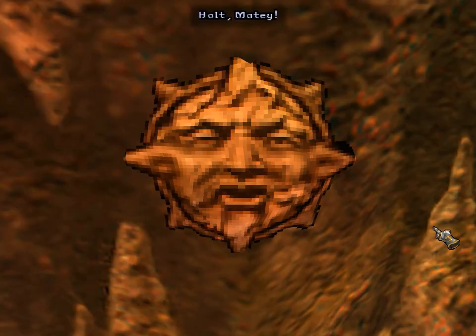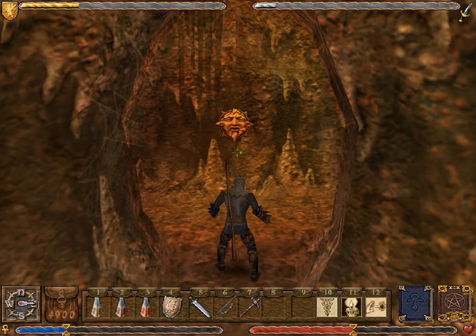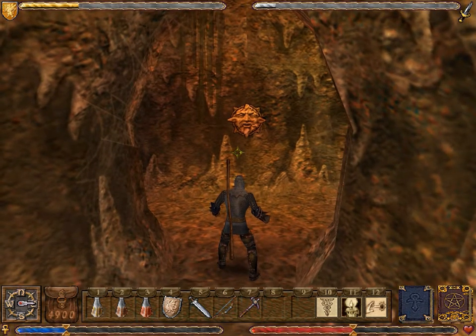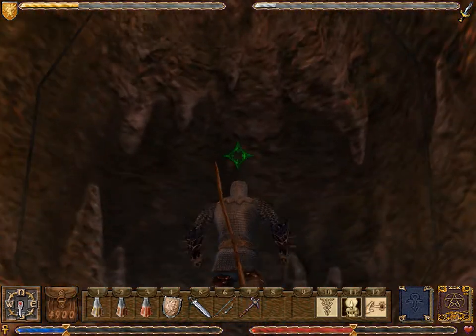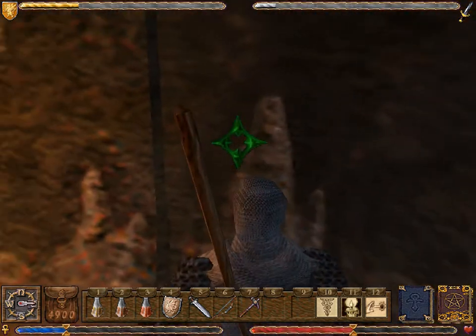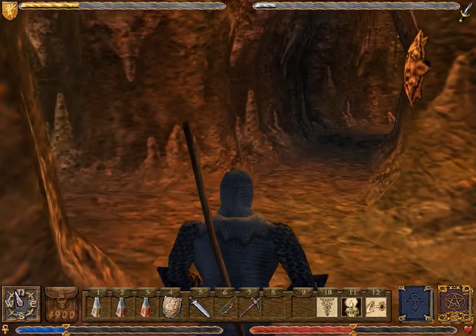The guard halts us: 'Halt, matey. What's the password?' We know that the password is keelhaul. It's very piratey. Ooh, okay — something changed. It's not this, but I have a feeling that this is only here as an exit for the loop anyway.